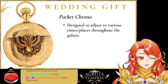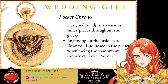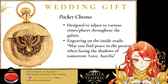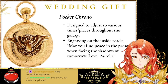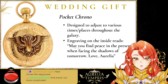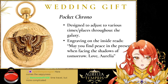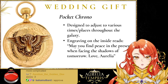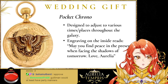On the inside I have engraved: 'May you find peace in the present when facing the shadows of tomorrow — love, Aurelia.' I wanted to put that in there to remind him that even though he can see terror, both good and bad things in the future, to remember the here and now, and that that is just as important. I thought that would be a really sweet touch.